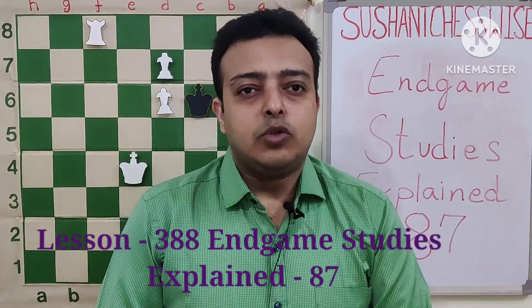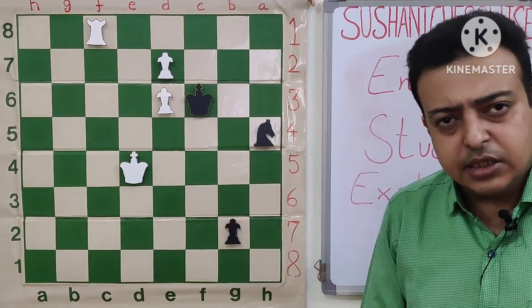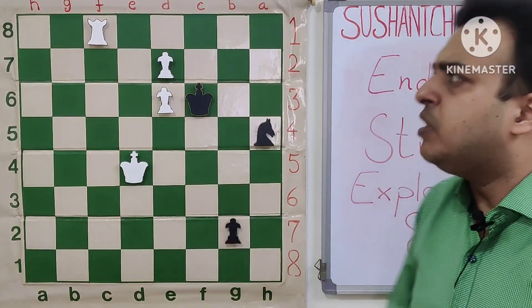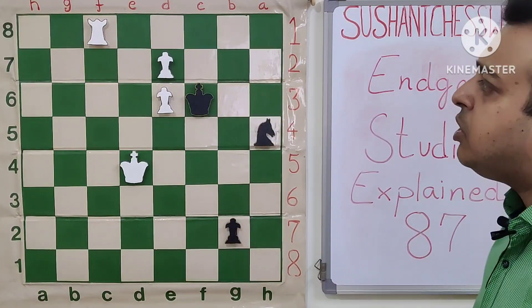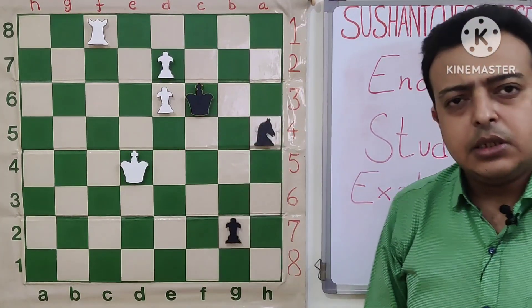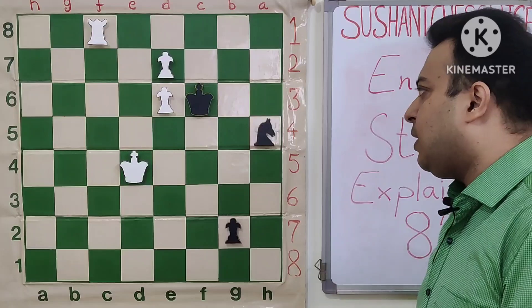Hello friends, welcome to my channel Sushant Justwise. Today we are at the next topic — endgame studies explained. We are at the 87th position of our topic. We have a very interesting position here — it is white to play and win. One of the main aspects of this endgame is the rook versus knight scenario, which we can get in many positions where we know that the rook cannot win against the knight, especially if the knight remains near the pawn king. So let's get started with the position and look at some candidate moves.